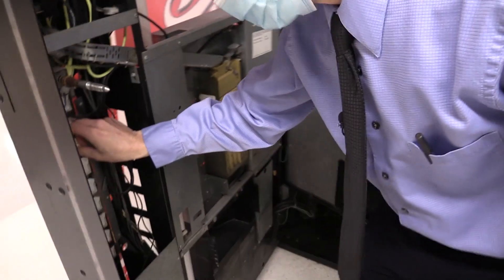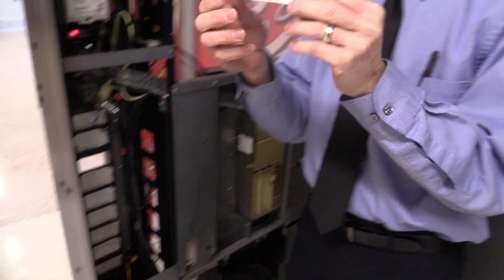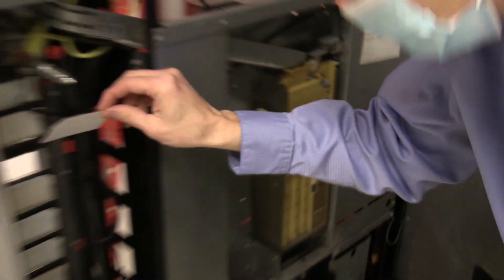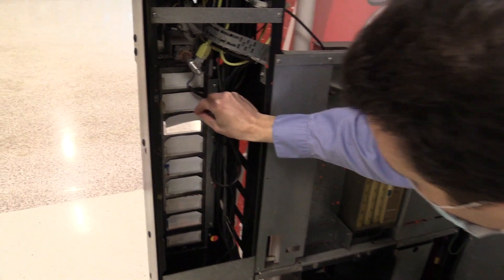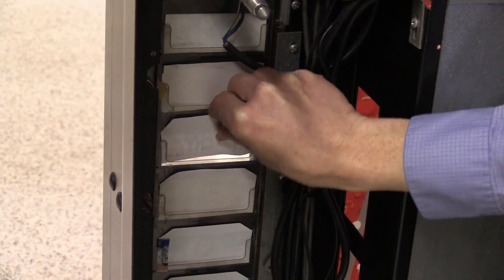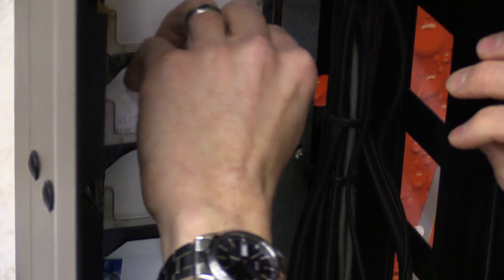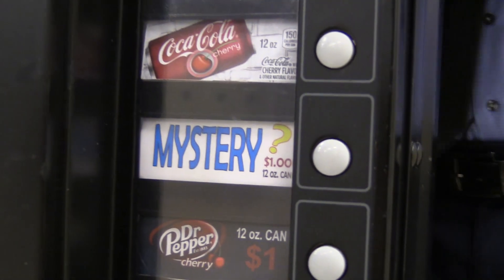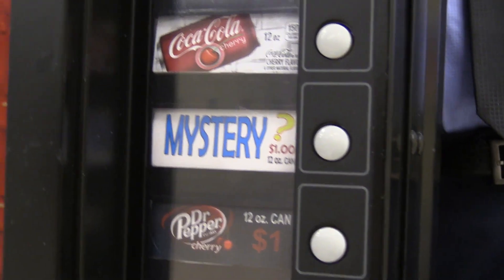All my boxes are empty — let's throw in the label. Here it is, this is what I made up. Can you see that? I actually made this in Photoshop. Let's just slide it in here — third selection. Beautiful.